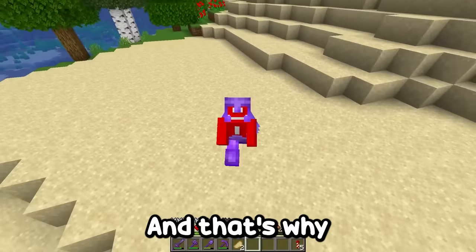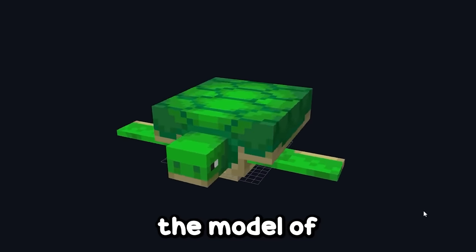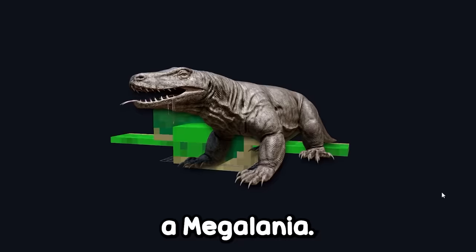Now we need to choose another mob, and that's why I'm at the beach, because it's going to be the turtle. Here's the model of the turtle, and I'm going to turn it into a megalania.